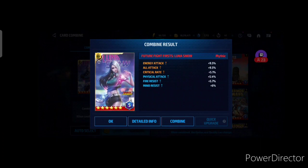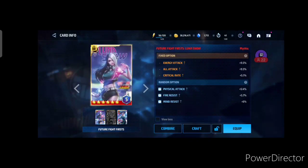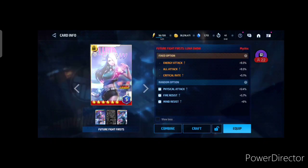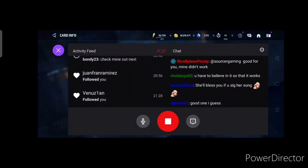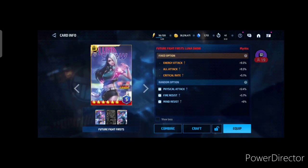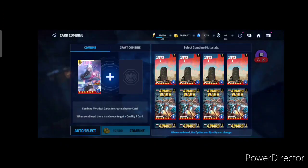We did get a quality five with physical attack. I could settle for this — it's a good card, it is a craftable card, and I can craft it. But I really want that energy attack proc and I'd like to get quality six or higher. The Luna card is the exception from all other cards because it has energy attack and all attack as the base stat.